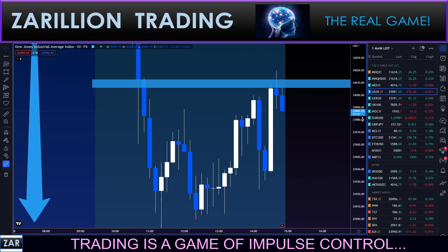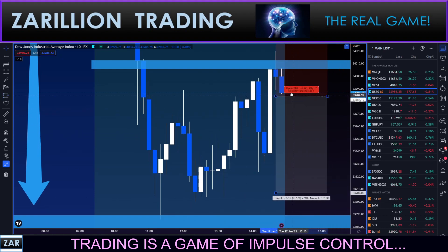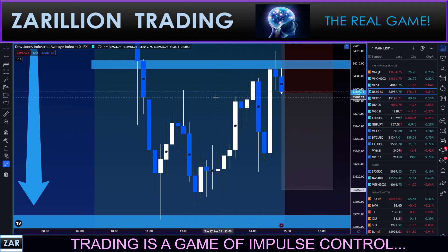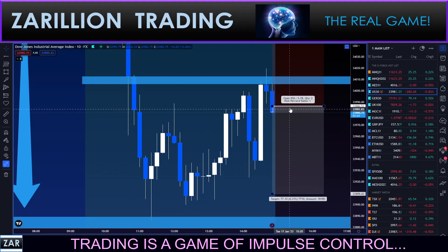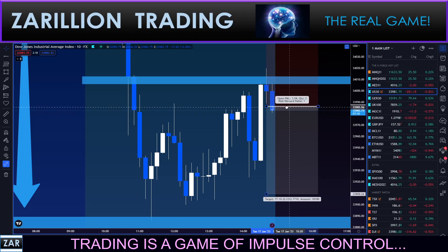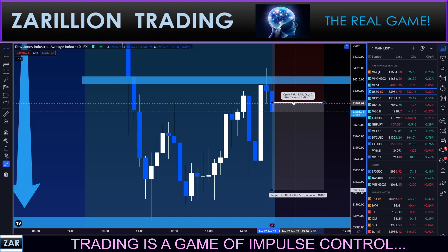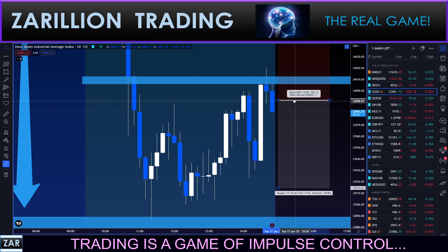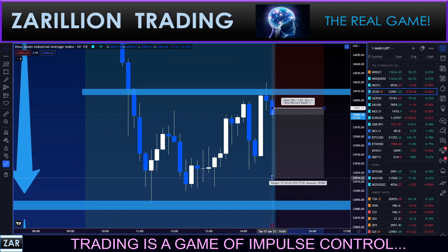Hey guys, I'm going to show you the Dow. Looking right now to short sell at the market. I actually got in a little bit lower — let me check my price — 9080. I actually got in there. It's got a little bit of a snap, which is nice.